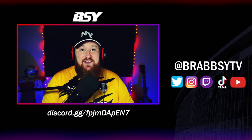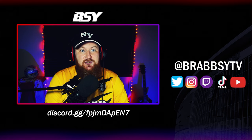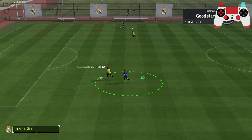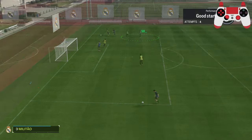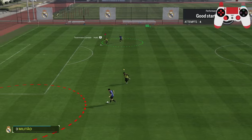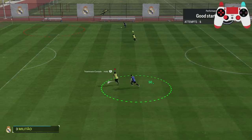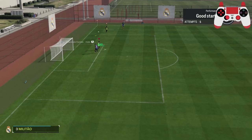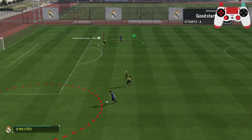Remember, defending isn't always about tackling the ball. A lot of it is about blocking the passing angles and stalling your opponent's attacks. To assist with this, you can hold the R1 button to send an AI defender to press while you cover the passing angle. This is useful when you know your opponent is likely to cross or pass the ball. Remember to always position yourself goal side of your opponent — goal side means putting yourself in between the goal you're defending and the attacking player. You can hold R1 to send the player to press while you track goal side of the runner to put yourself in the best position to block the cross coming in.